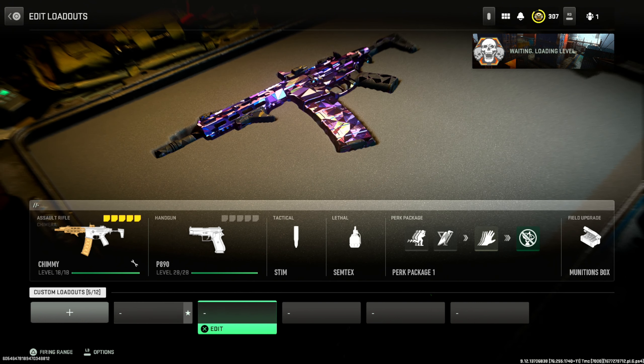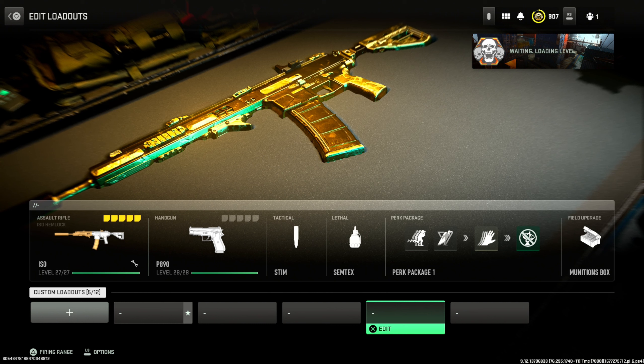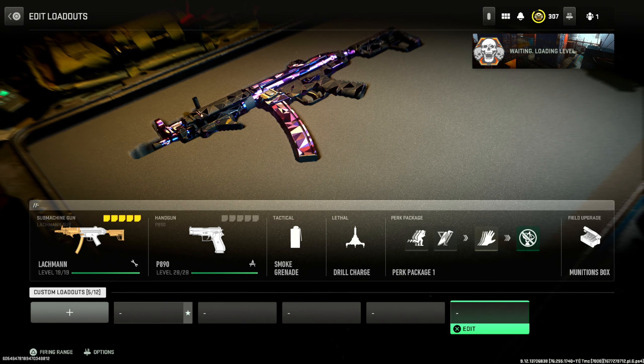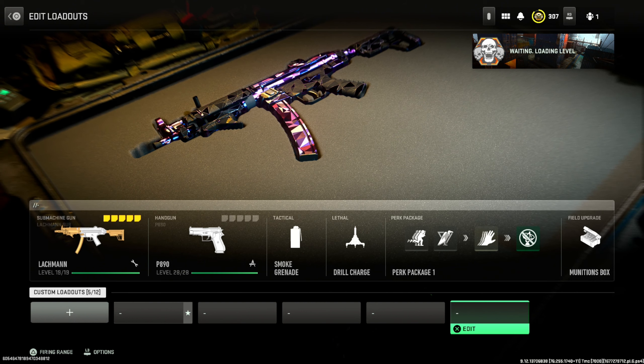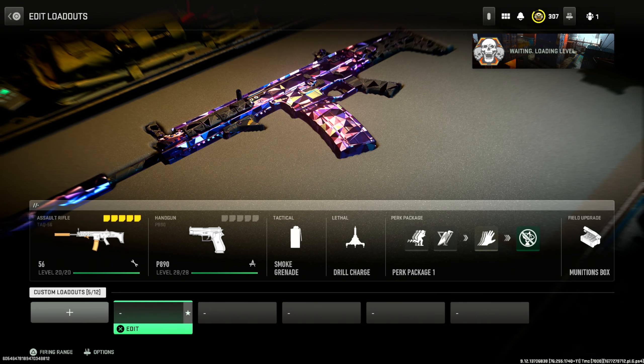You see them: the TAC 56, the Chimera, the Vaznev 9K, and the Hemlock — of course right now the best AR in the game. I'm shocked that they know how broken it is and they're just leaving it. And the Lockman Sub, aka MP5 — I've brought you so many builds on this channel with this weapon but it is top meta right now. These weapons are just crazy.